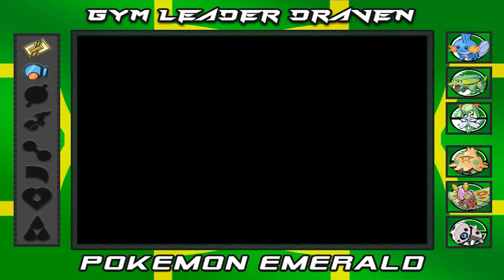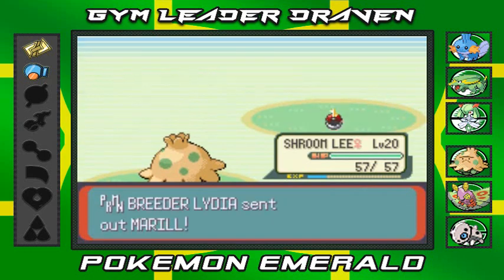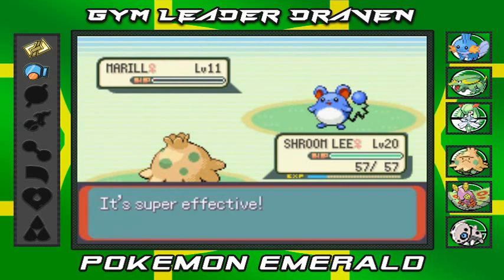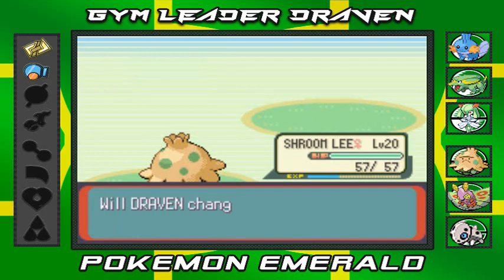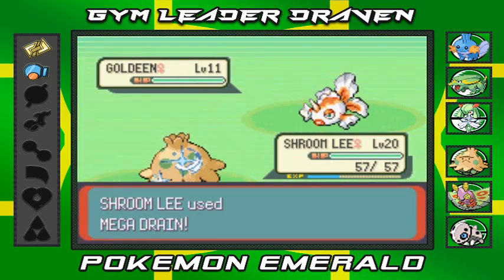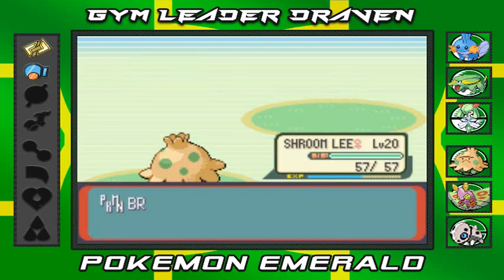Coming out with a Marill — perfect for Shroomish! Mega Drain, super powerful attack, and it had all its energy drained. Coming out with a Goldeen — sticking with Shroomish. I cannot wait for Shroomish to evolve, it's going to be so awesome!